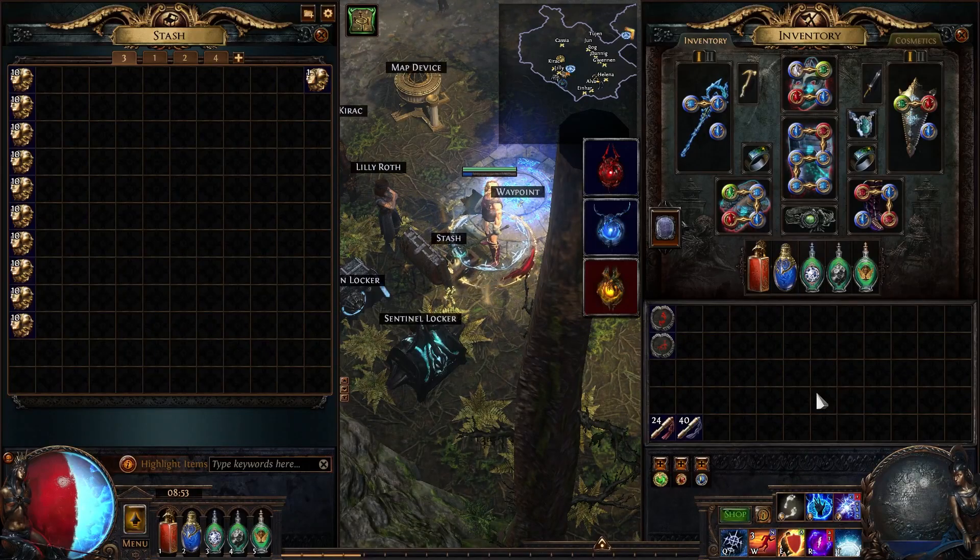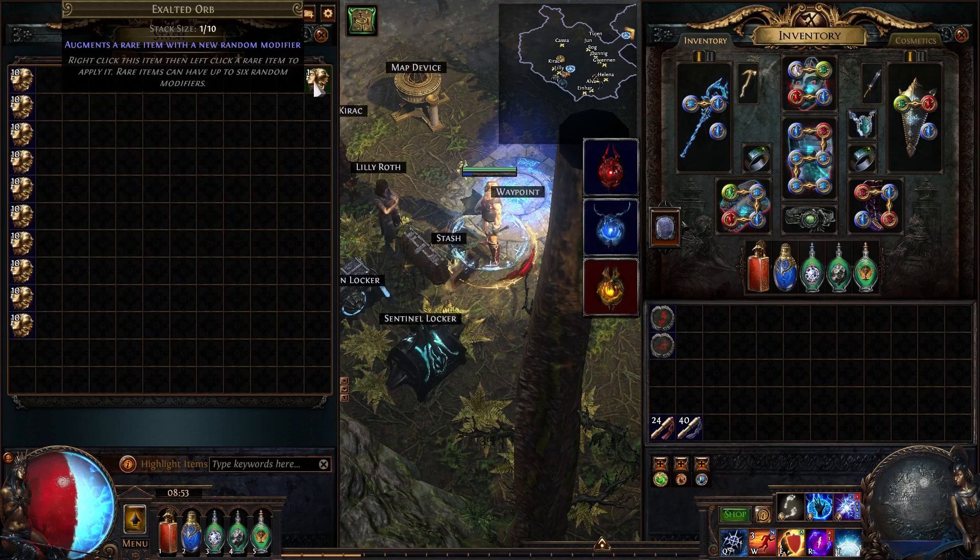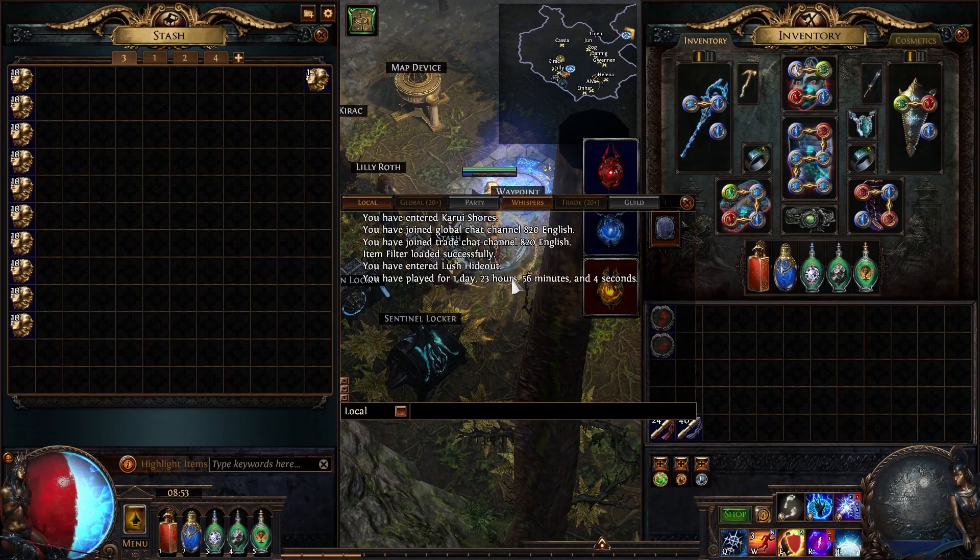Welcome to the last video update about my 0 to 100 exalts challenge. It's the last one because I did manage to finish it — we have 101 exalts. It took a little bit less than 48 hours, probably around 45 hours because I spent some time making videos and AFK-ing. I expected this to take between 30 and 40 hours.